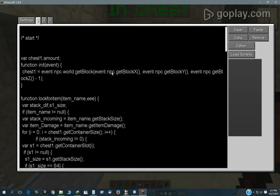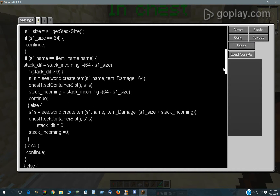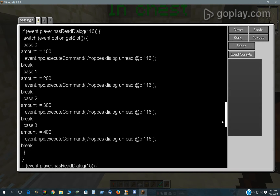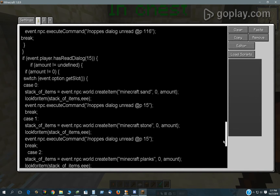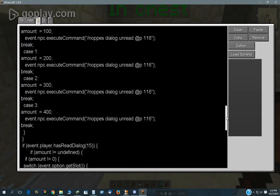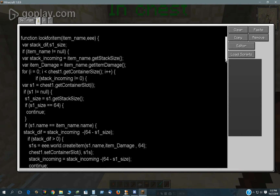When he initializes, he recognizes the chest there and then he just goes through and he's got a couple different search routines here. There's the dialog that initializes the amount variable and the dialog that selects the item. And then I have this function - 'look for item' - which is really the engine up here at the top. This function that I made, 'look for item', is what searches through the chest and sorts out everything.